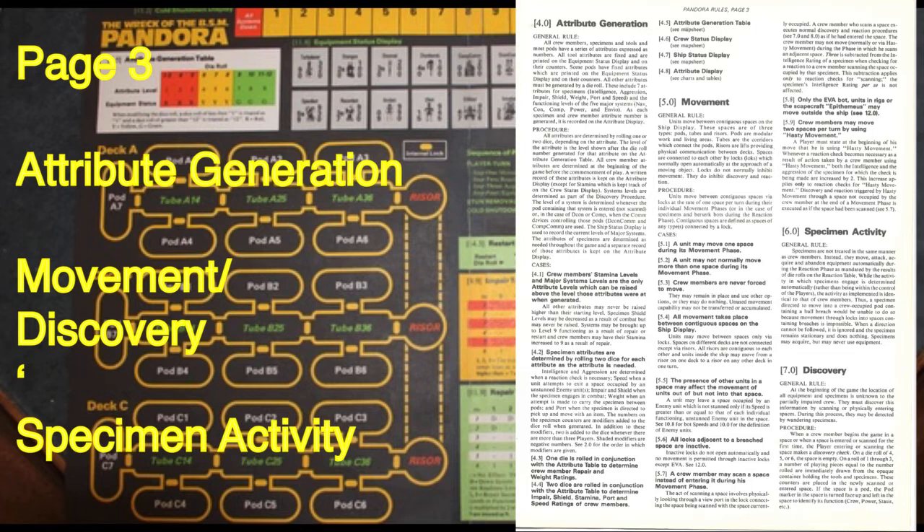Specimen activity: specimens move, attack, acquire, and abandon equipment automatically during the reaction phase, based on die rolls on the reaction table. While their activity is automatic, it is identical in mechanics to crew member activity. Specimens may acquire but may never use equipment.